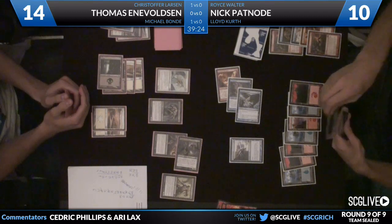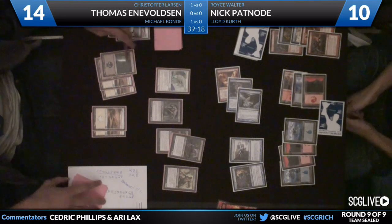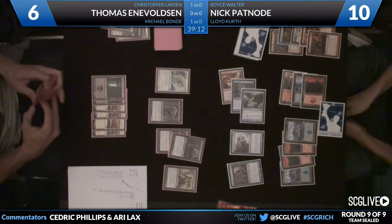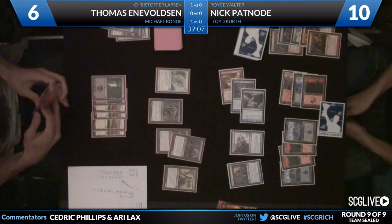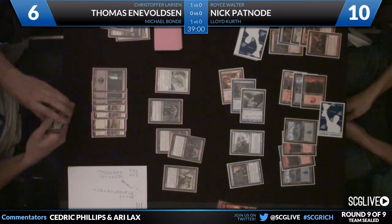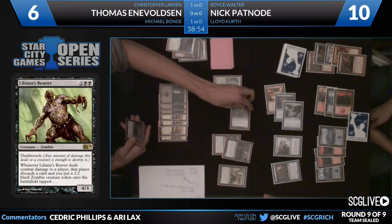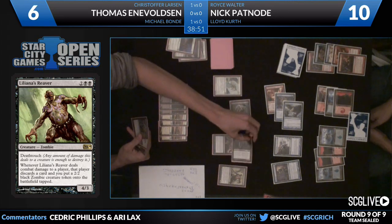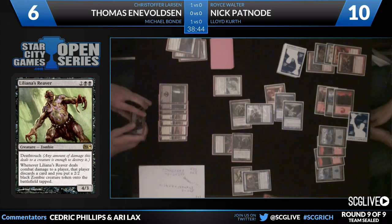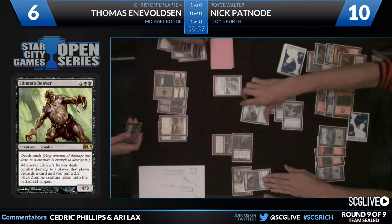Another attack in the air — it's kind of treading water for Patnode right now. There's a Scroll Thief just going to pass the turn back. Thomas is taking 2 a turn but Patnode's losing a creature a turn — basically the Abyss. It's a question of whether this clock in the air can get ahead. Patnode leaving back the Seacoast Drake so it can block down either the Auramancer or the Corpse Hauler. One of his creatures is going to be on chump-blocking duty. The question is, is he going to attack with any other creatures? Corpse Hauler sacrificed — gets back a Cursed Spirit.